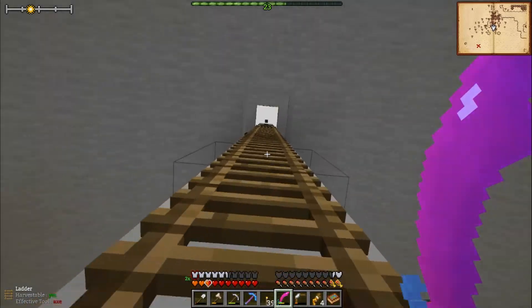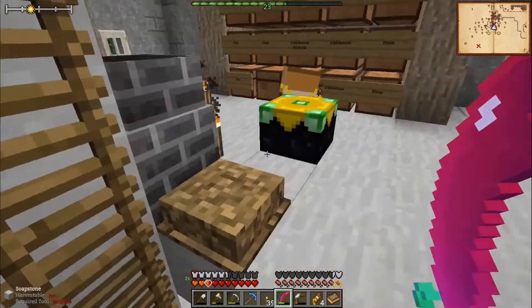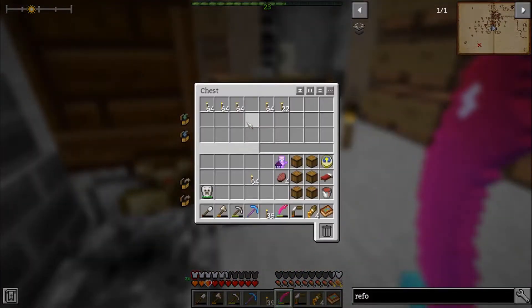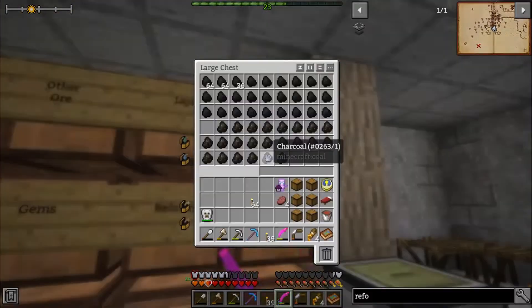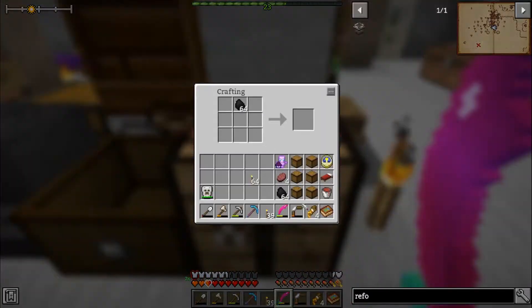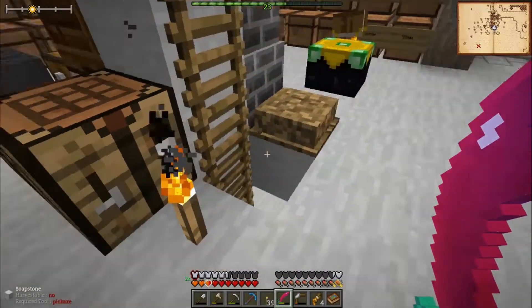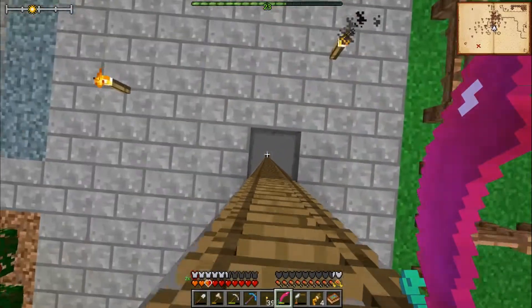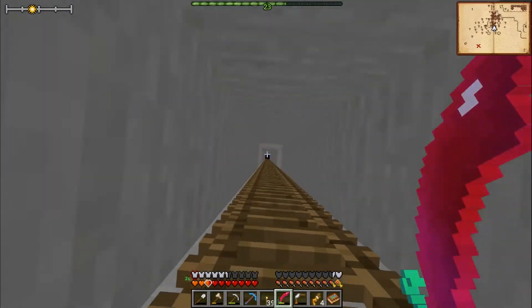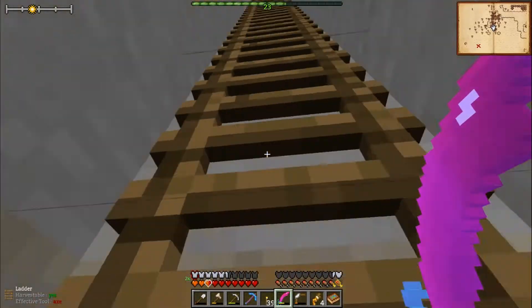I forgot we need to make some more glare torches. I do have more torches here. Let's see how much coal I have — sweet! We can make a stack of these, awesome. We do have more stuff to make regular torches too, so let's go ahead and head down into the Beneath and see if we can find any mithril.